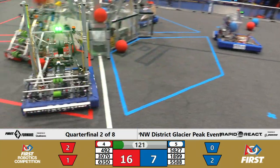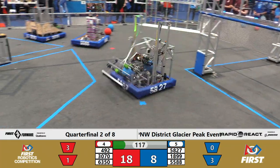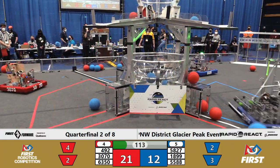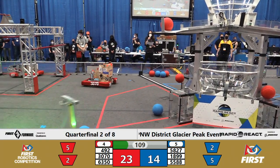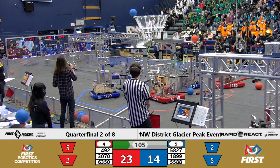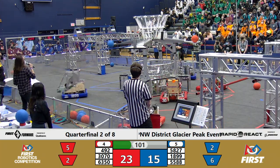All six robots on the field are moving and showing signs of life here for this great quarterfinal match. The Blue Alliance starting to fill up the top hub goal, and actually the bottom hub goal. What's that? That's Code Purple. They're at the bottom of the field, scooping up two cargo at a time and going in for the quick layups right next to that low goal in the hub.